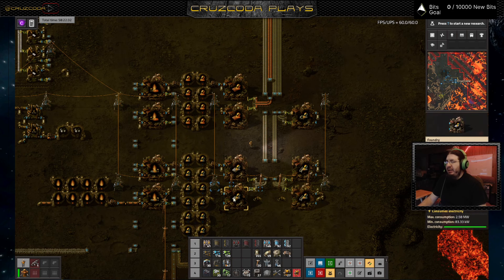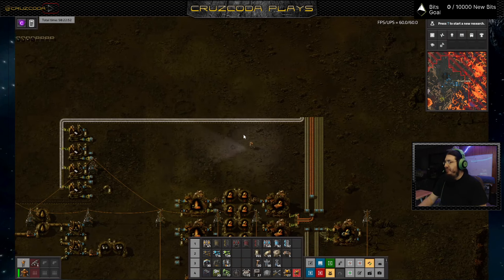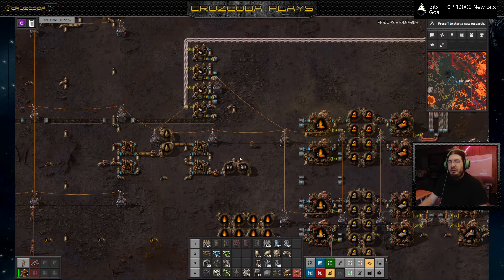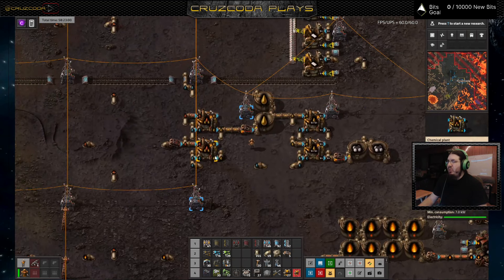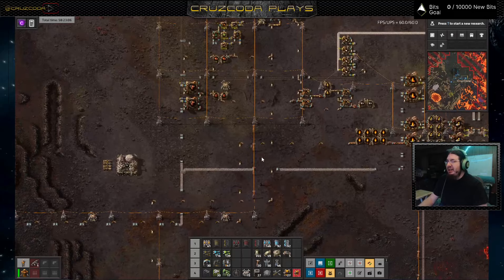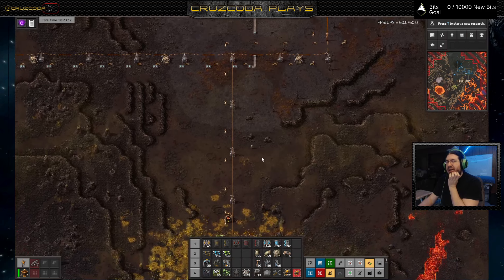We've got iron plates being made, steel plates being made. I've got gears being made because they just get pumped out real quick, and then I also have copper plates being made — they're real quick too. I went ahead and set up plastic, and I do have oil cracking set up for all of that. So we're all set, really. The only thing is I would like to set up pipes being cast.